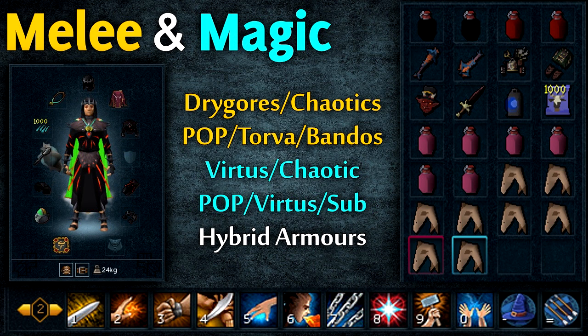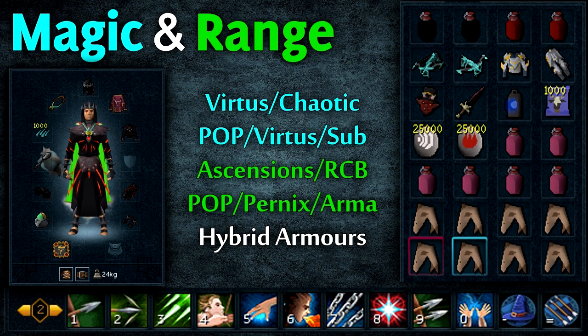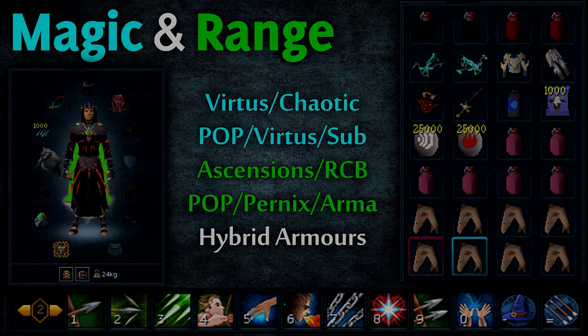The next setup is melee and magic, which is basically the same thing — you can switch it up a little. The third one is magic and range, which I prefer because you can stay at a distance from the Tormented Demon and it won't melee you if you have it lured. I prefer this one out of all three, but you can use any of them. I think trying all three might be overkill, but that's enough about gear — let's get into actually how to kill and lure them.